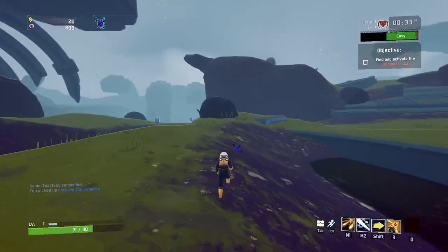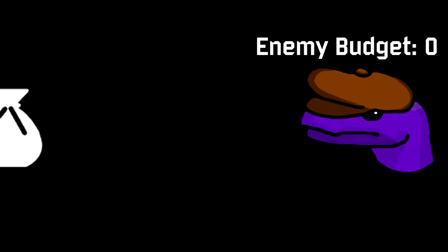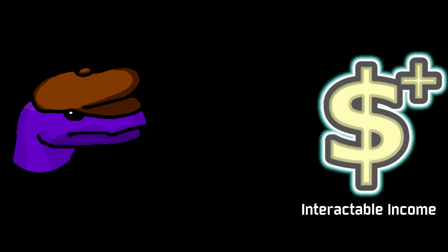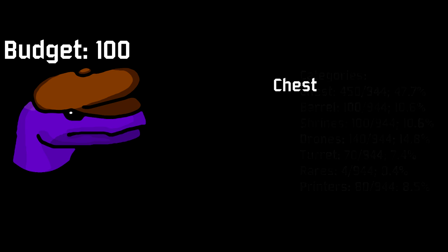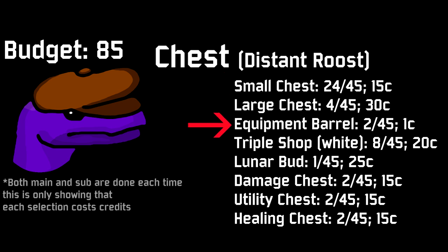To understand why, we need to look at the Director. The Director has two separate budgets for two separate jobs — one for spawning enemies, and one that determines what interactables spawn. For the interactable budget, the Director has a set amount of credits at the start of each stage. For each interactable they attempt to purchase, they first randomly select a category, each with its own weight that can vary from map to map. Then a randomized selection picks which item from that category is spawned. Again, every value varies based on the map.